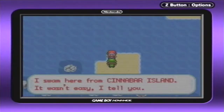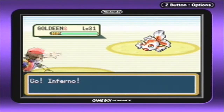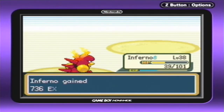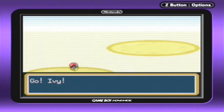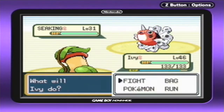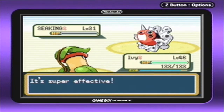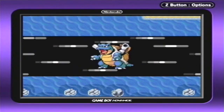I swam here from Cinnabar Island — it wasn't easy I tell ya. Well, I'm glad that you did not die in the water. Alright, Picnicker lady, what do you got for me? You got a Goldeen. At this point I don't even care — I packed the Fire Blast and it's going to connect. And how much damage is this going to do to this little Goldeen? It's going to one shot — that's what it's going to do. Even though you're resistant, Fire Blast is still powerful. The Seakings — Magmar doesn't like Seaking. So we're going to have Ivy come out here, because she can handle Seaking very well. Maybe use Giga Drain — and that should be the end for that. Yeah, get out of here! You're no match for Ivy. And I'm level 47, which is even more amazing.